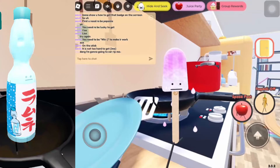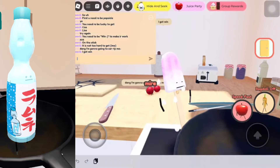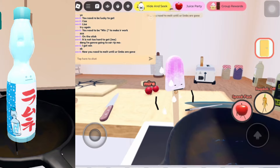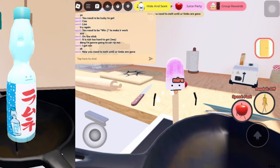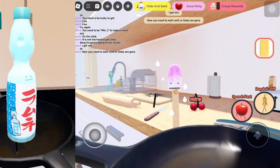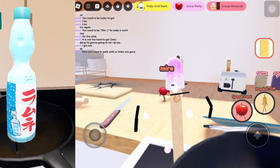Welcome guys, in today's Secret Staycation video I'm going to be showing you guys how to get the secret Ramune bottle. In order to get this bottle, you do need to melt the popsicle on the pan until your limbs are gone. The limbs is basically the popsicle — you pretty much want to become a stick by melting yourself on the pan.